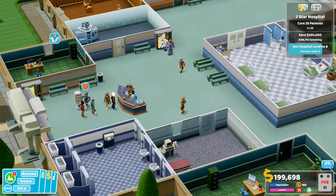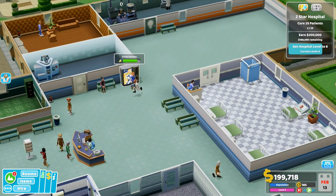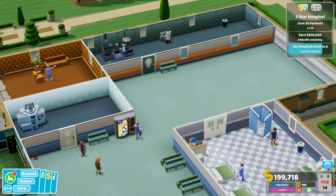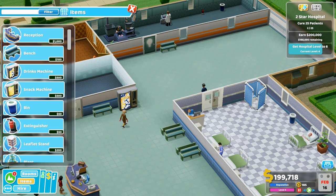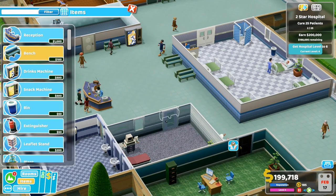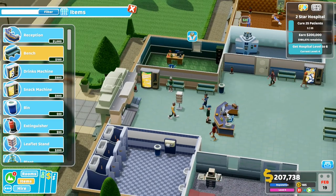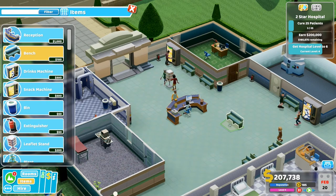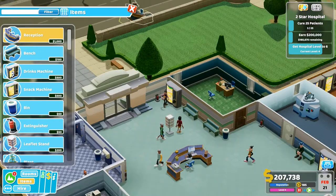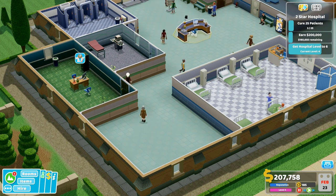How many GP rooms have we got? Have we got two GPs? There's a doctor needed in the GP's office. Maybe another pharmacy? I'm just thinking of busy rooms that get busy. Actually, let's add in some items to make the hospital nicer. We've got a couple of benches around.